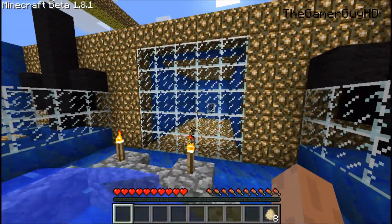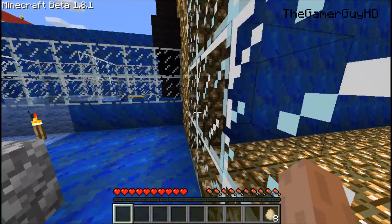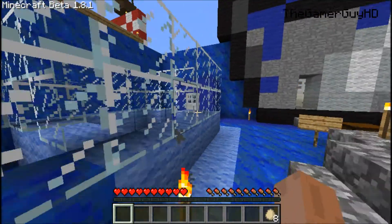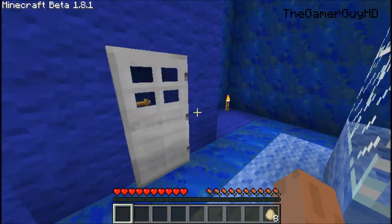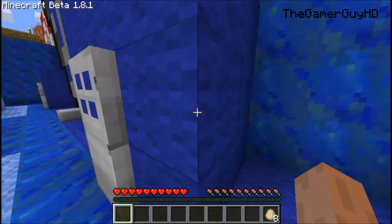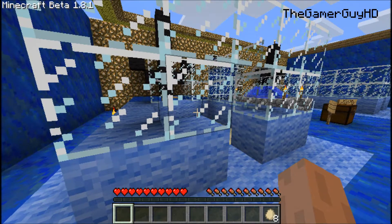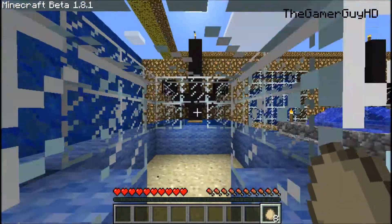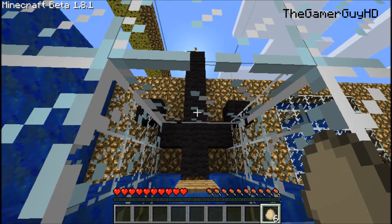Wait a minute — I see a door over there. I wonder if that's where I'm supposed to go. Also, we're supposed to be on the lookout for a golden apple in each room, so we'll keep an eye out for that. We're going to toss our egg — if I can get it.